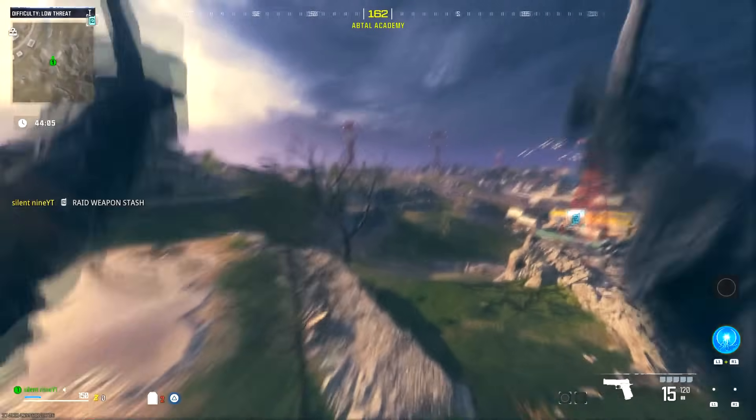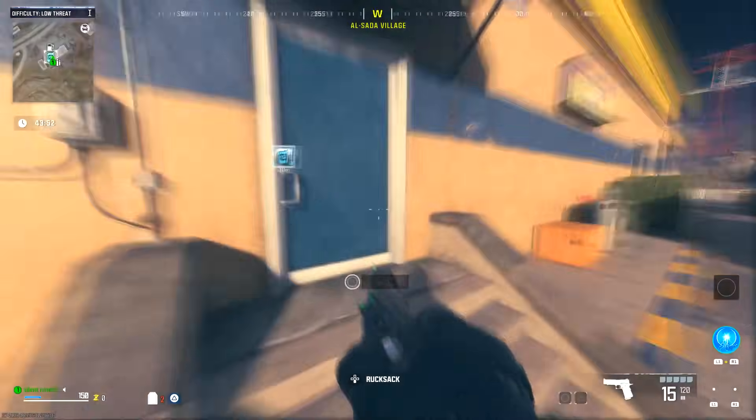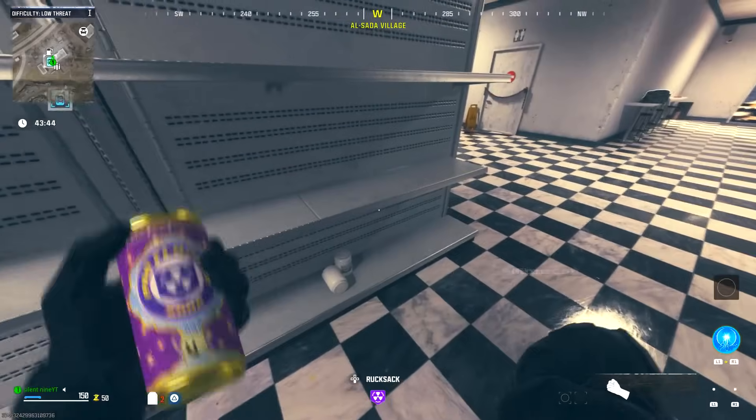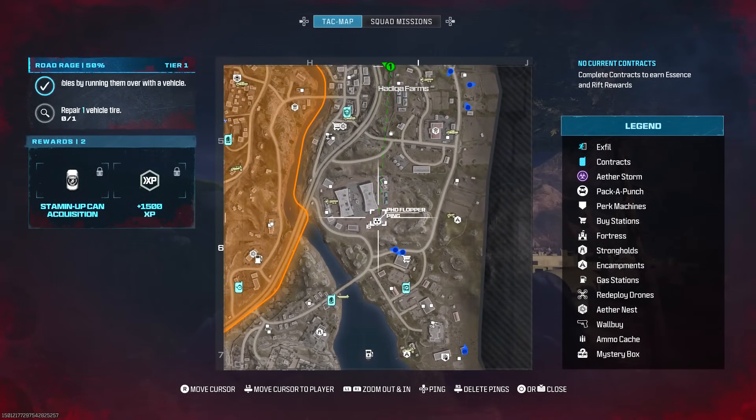If you didn't bring in the insured weapon you want to rank up, that's okay — you can loot around or go to the mystery box to try to get an MW3 weapon. Step one: get PhD Slider, which you can find just laying around. I found mine in a gas station for free. If you can't find it, head to the PhD Slider perk machine on the map and grab it from there.